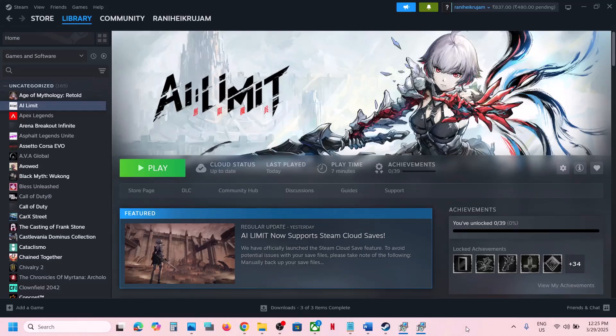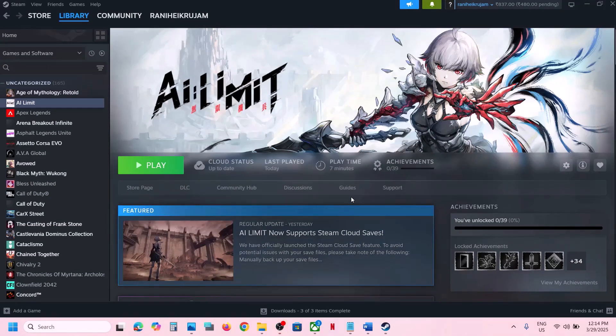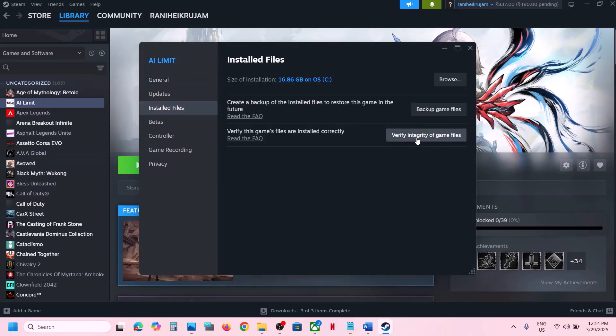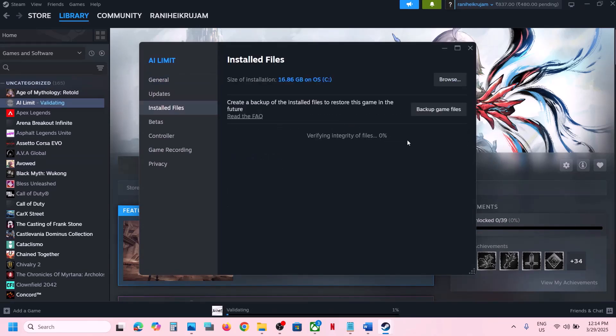Hello guys, welcome to my channel. Today in this video I'm going to show you how to fix when the game is not launching on your Windows computer. The first step is to verify the game files. Make a right click on the game, select Properties, go to the Install Files tab, and then click on Verify Integrity of Game Files. Once the verification is 100% complete, launch the game and check.